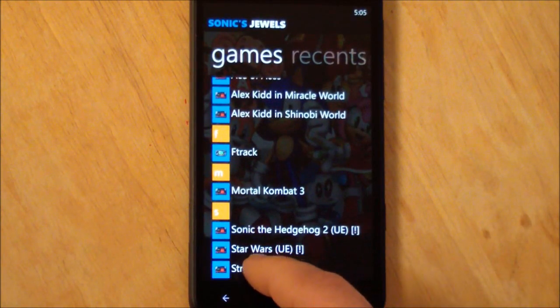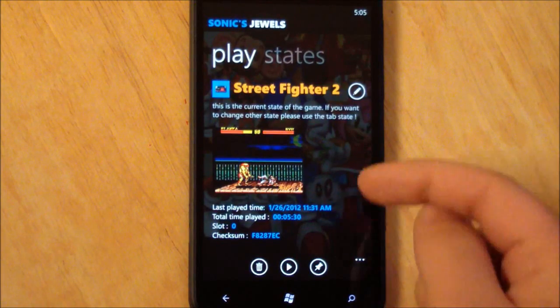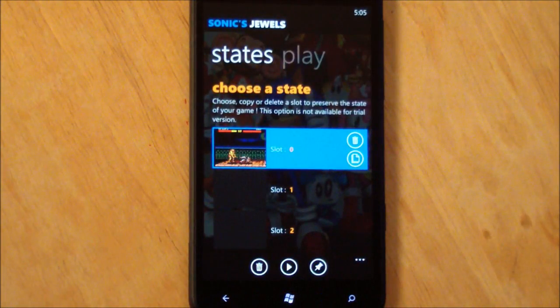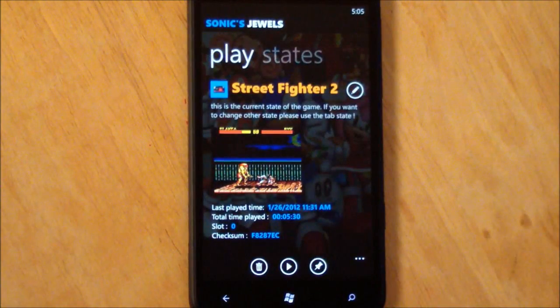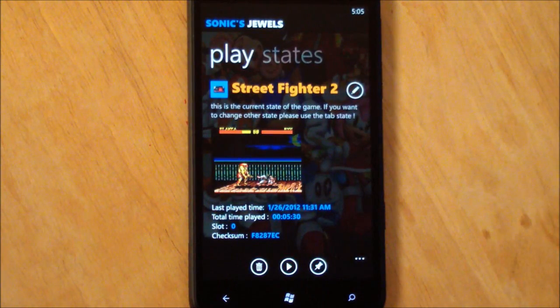When you choose any of these — say we'll do Street Fighter 2 — it launches into this little screen here. It gives you the last play time, total play time, your slot, and checks some information. You can even have saved states, so you can have different slots for saving the game, which is really nice and very convenient. Of course you can pin it to your start menu, and that one's already pinned so it doesn't need to do it again.